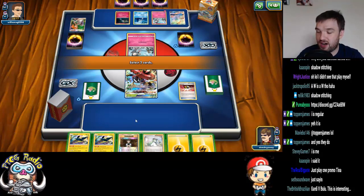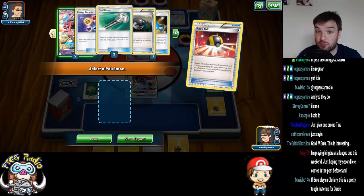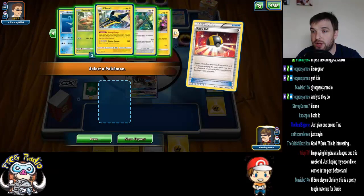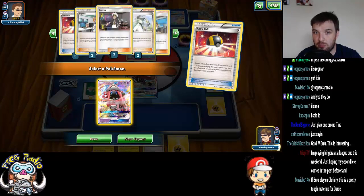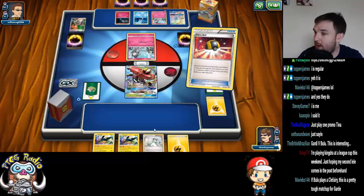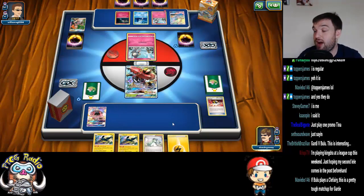I like all of these cards. We're going to have to do it this way round, ladies and gentlemen. We've got Remoraid, but Octillery is prized — not a problem. So we're going to grab ourselves a Lele. Let's just check we've got Bridget. We've got Bridget. So we haven't got Octillery, so we don't go Remoraid here. We just grab ourselves a Tapu Lele, play the Tapu Lele, and grab a Supporter card — we grab a Bridget.